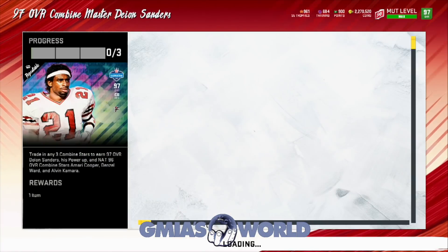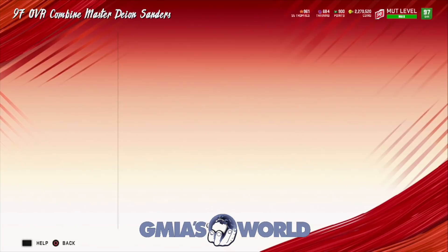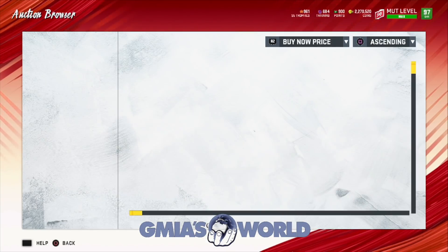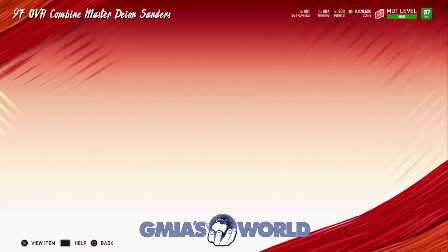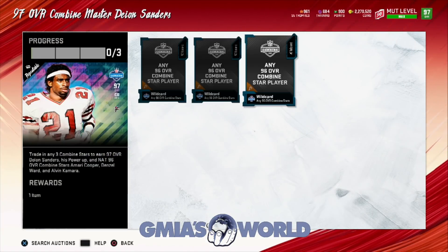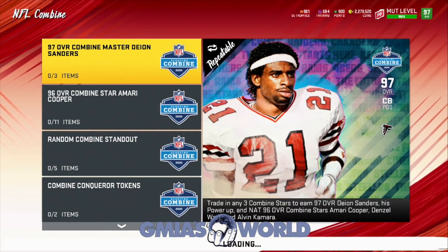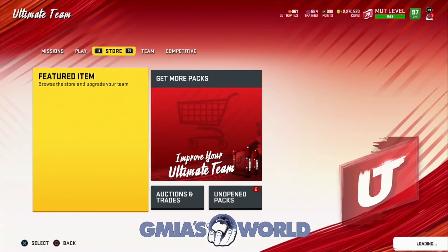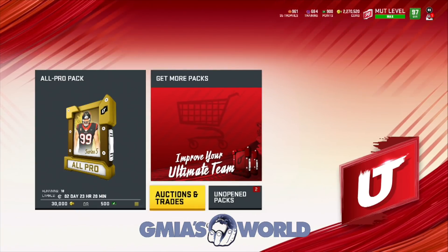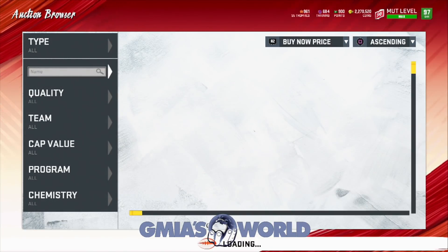The problem is, do we need all these players and what are their prices? He's at 306, so it's like a million total. What's Deion going for though? It looks like it's going to be about a million. So any 96 overall combine star player is almost a million coins. Before you guys start rushing into this, always analyze what the price of the actual Deion Sanders is going for — he's definitely going to be less than a million.